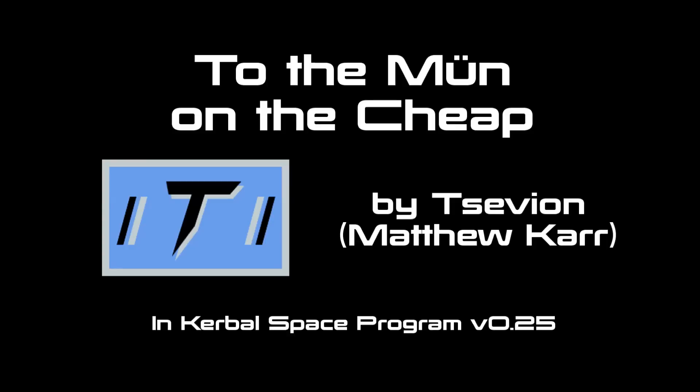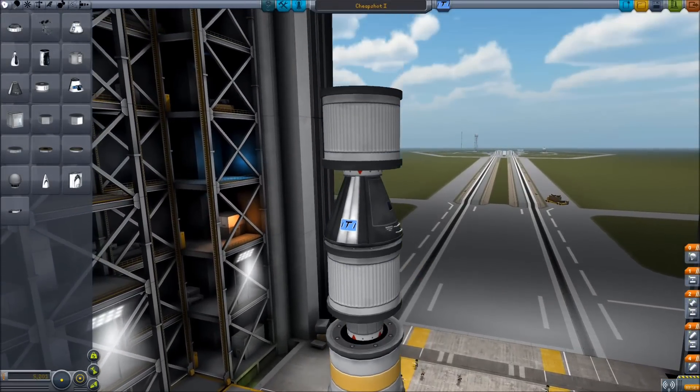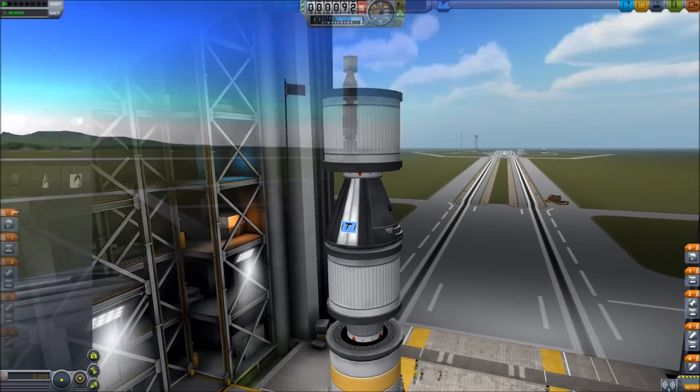Hello, Matthew Carr here. You've seen me go to the moon with a craft made of only three parts, and you've seen me go to the moon with a craft that weighed only two tons. Today, I'm going to the moon with the cheapest craft I could make.